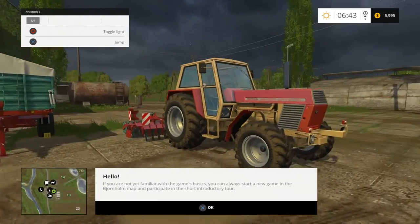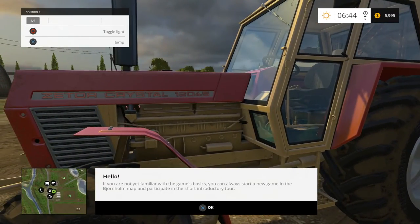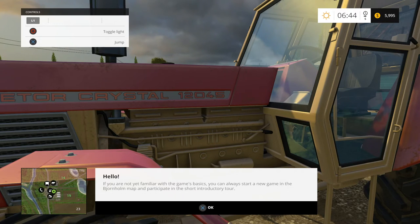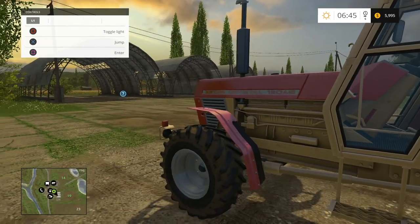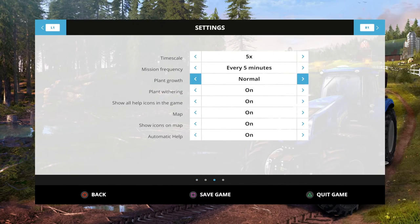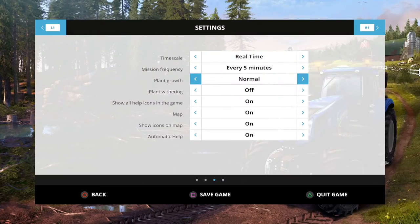This is our older tractor here — it's a Zetor Crystal 12045. Let's see what all we have. Let's make some adjustments here first. We'll turn plant withering off and we'll turn our time down to real time. And we'll get rid of that help.